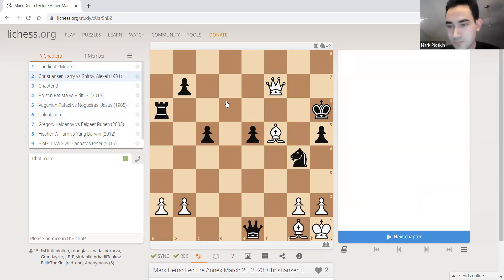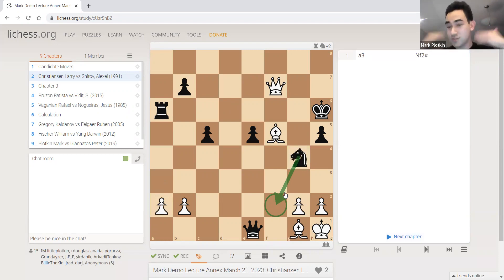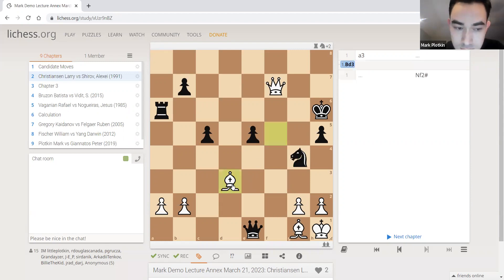Let's do this next position. Before I ask for candidate moves — it is white to play — what is black threatening? It's wise to always be aware of your opponent's threat. They are threatening mate in one: knight f2. So if we make some random move they're threatening mate. Let's come up with candidate moves to deal with the threat — we might play an in-between move or attack the king, but knight f2 must be kept in the back of our heads.